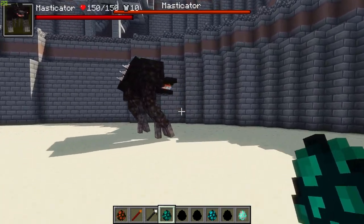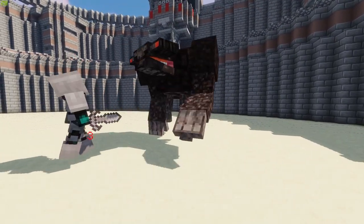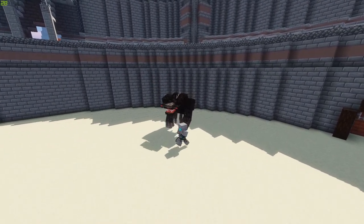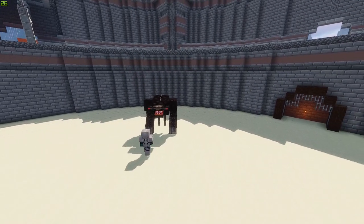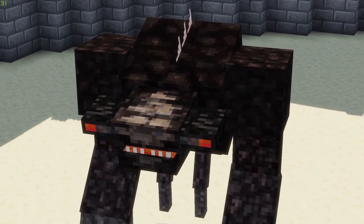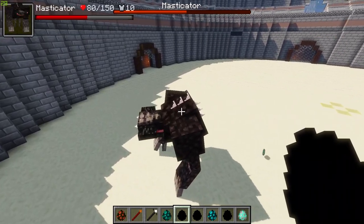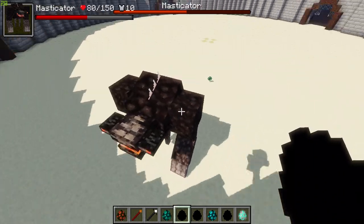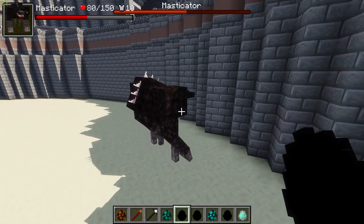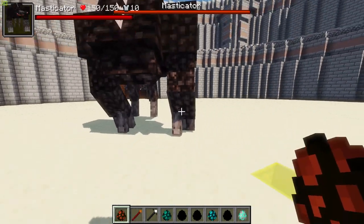Soul Guard level 4, do your thing! It is on — he is throwing shapes, doing very well against this guy. He slowed down a bit but was doing fantastic. The Masticator went down about half health. The Soul Guard level 4 did very well — quite surprised by that. But still the Masticator won. Let's go on with the next one.